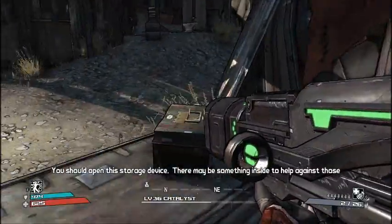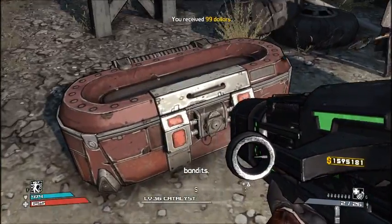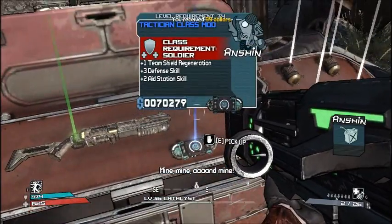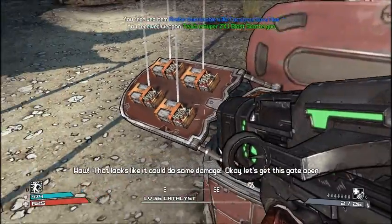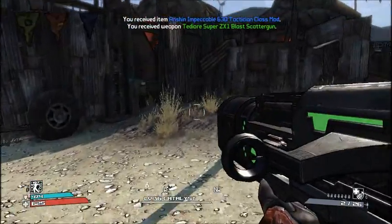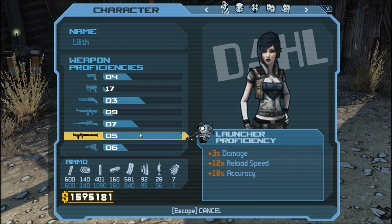Claptrap suggests I open the storage device — there may be something inside to help against the bandits. I'm sure it'll just be really shitty pistols. Oh wait, holy shit — they changed it up on me. Something I can't use, and a not-very-good shotgun. Let's get this gate open. How's my weapon proficiency doing anyway? I want to check it out — I'm getting close to the next launcher level, so why not just keep using that?